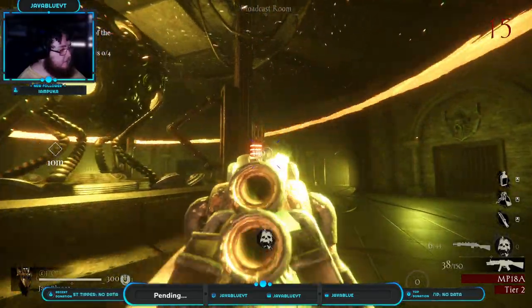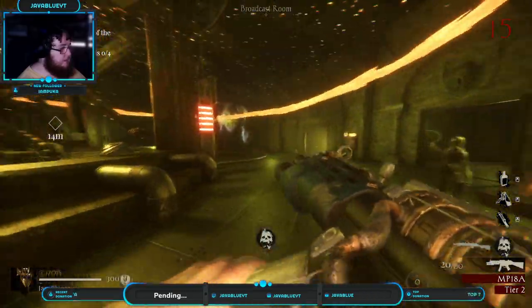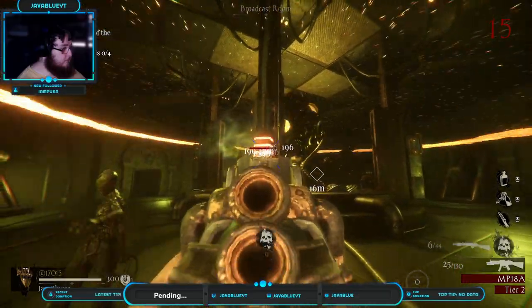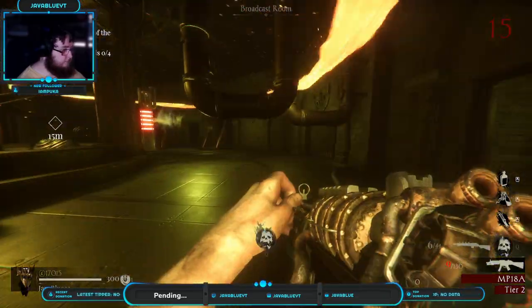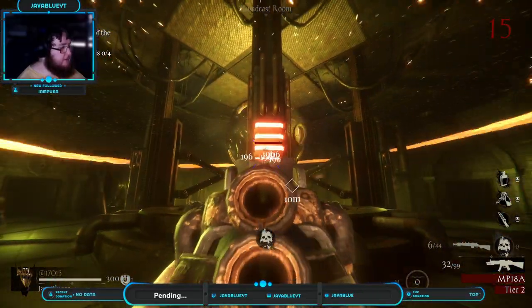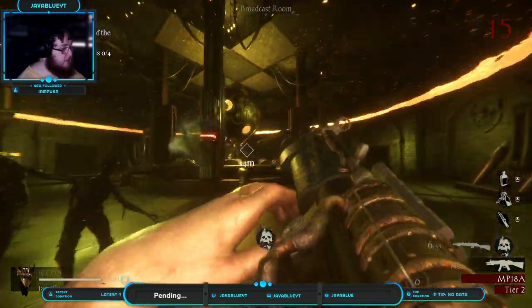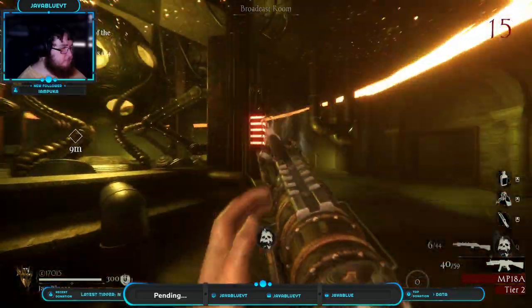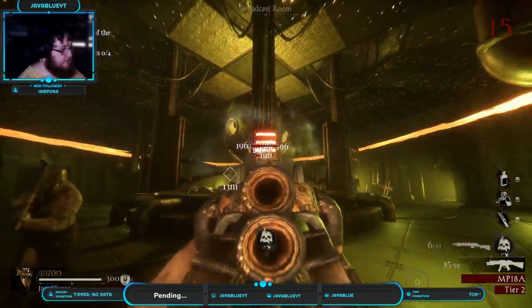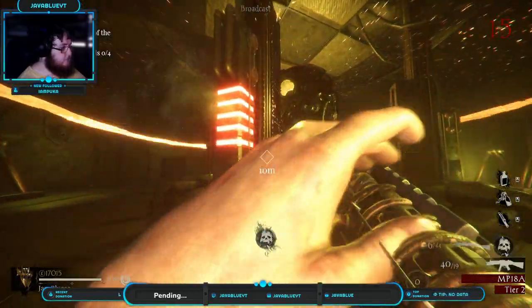I feel like the new maps kind of didn't make a lot of sense, because throughout the whole thing you got the God Killer — now there's new maps, and the whole thing was like they had to defeat all of them to get the God Killer. And now you can just kind of — I don't know if it's now you have to actually complete them all if you didn't have it already, or what.